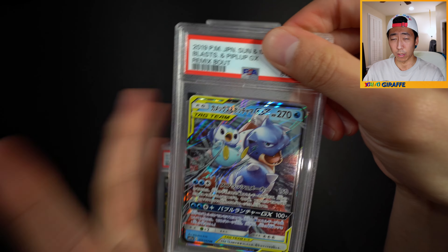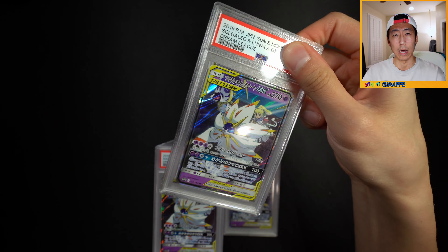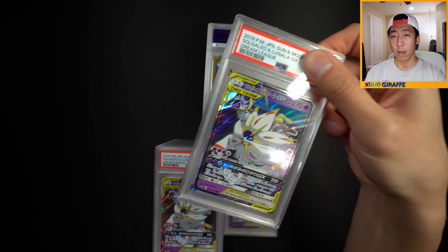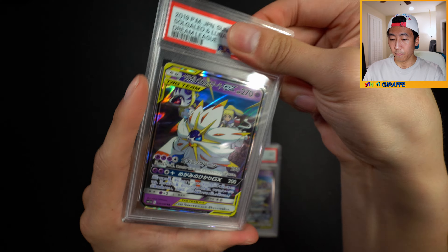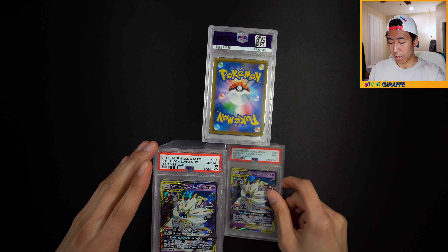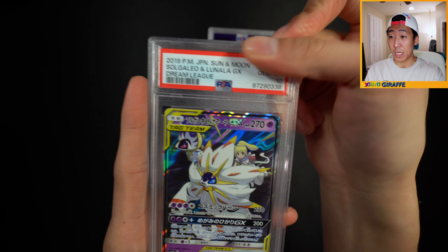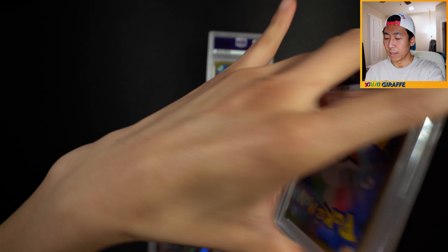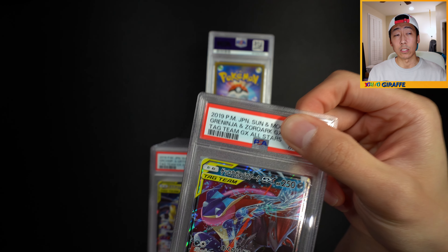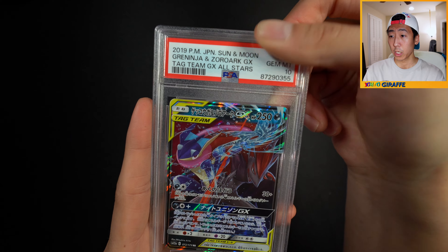Moving to the second half - Blastoise Piplup from Remix Belt, I pulled this myself, and got a 10, very nice. Next up another Solgaleo Lunala combo - a 10. I think these might be the ones I bought from Japan - I bought a card lot from Japan with a bunch of GX cards and vetted them pretty well. Another one - a 10, very nice. And another one - that's like five. And a 9 - so three nines for the Solgaleo Lunala. Hopefully that's it. One more - PSA 10, very nice. And another Giratina Garchomp from Tag All Stars - a 10. And a Greninja Zoroark - a 10!